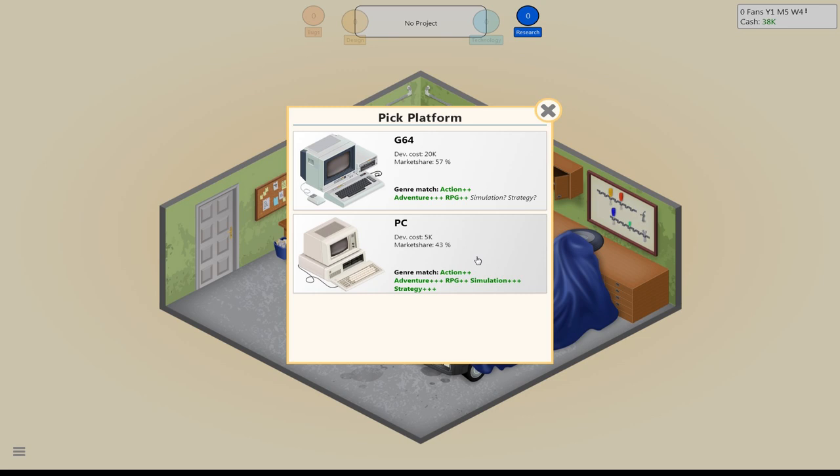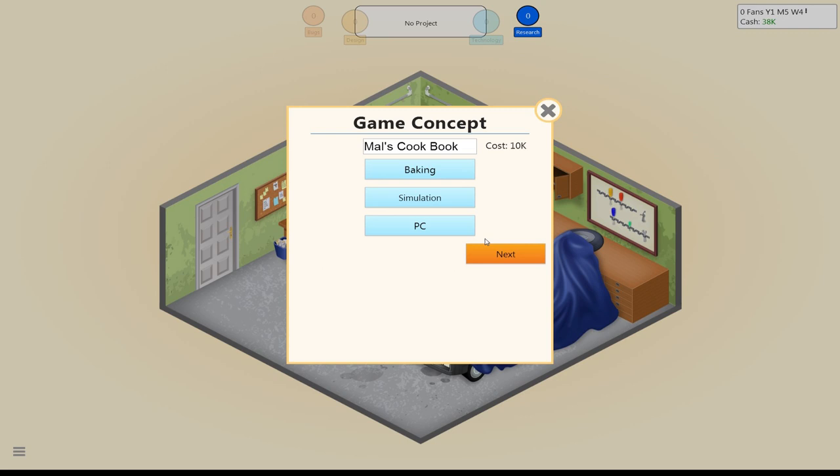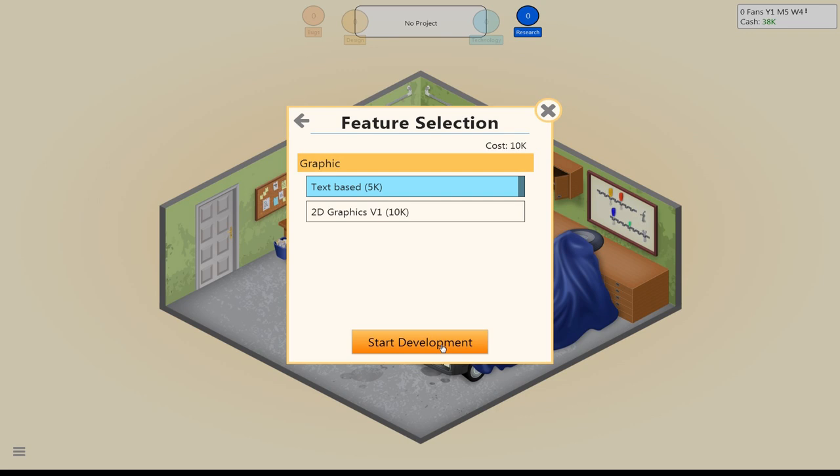These are the two platforms available when I start, so I'm going to go ahead and grab the PC, and we'll actually make this text-based. I really don't want the first game to be that big of a hit. That's kind of a recurring theme as you're playing Game Dev Tycoon — for those of you that haven't played it, you want to do just a little bit better with each new game. You don't want to have these huge jumps.